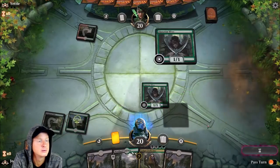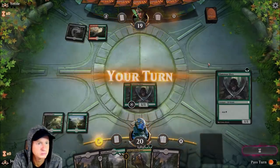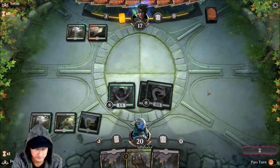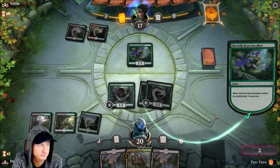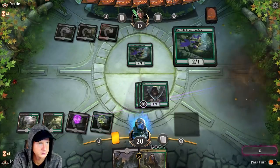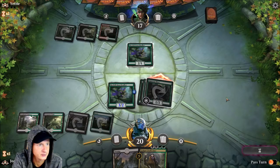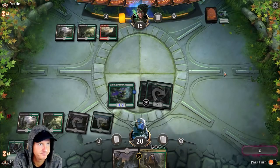We'll keep this opening hand — we got ramp and one of the key components. Going Overgrown Tomb entered tapped, drop our Llanowar War Elves, swing in for one damage. Opponent's running red-green. We get another Llanowar Elves going. We don't really want to use our Findbroker right now — pointless. He's a 3/4 but we want to use him to return something that dies. Hopefully we can draw into an Elder's Reborn.